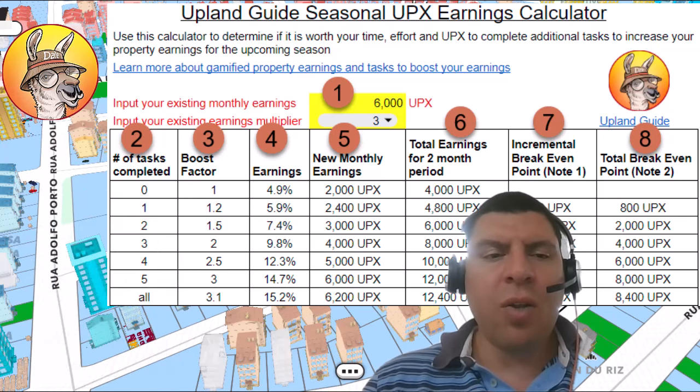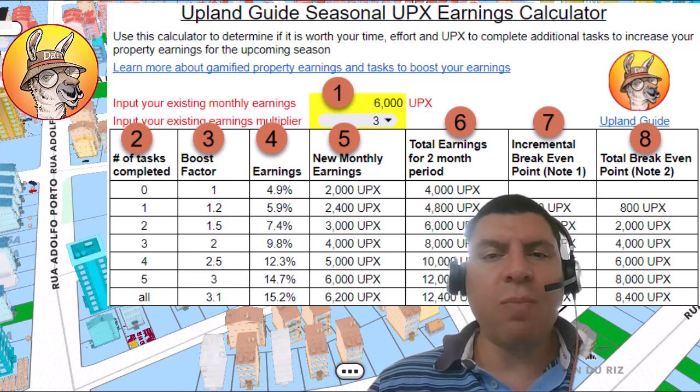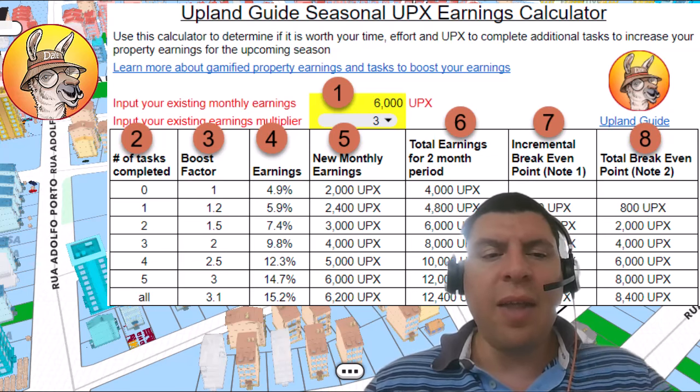To understand the Upex earnings, look at columns 2, 3, and 4. Based on the number of tasks you complete, there is a boost factor to the amount of earnings that you have. If you choose not to complete any tasks, your earnings will be 4.9% of the mint price of the properties that you own. Obviously, if you have properties in collections, then you will have those boosted multipliers added to that.